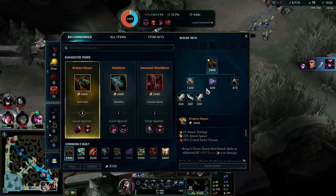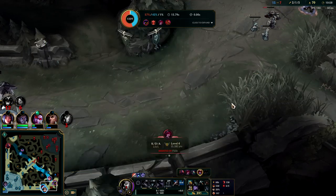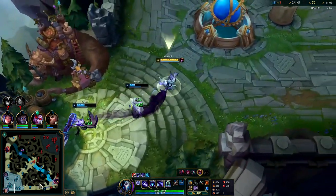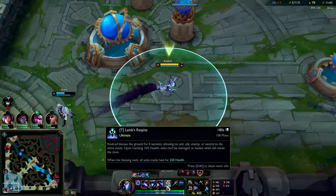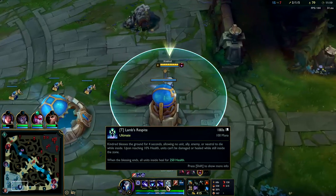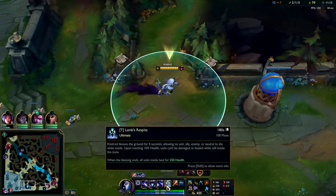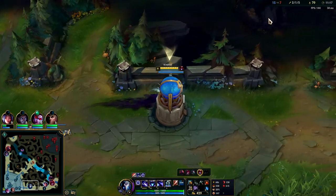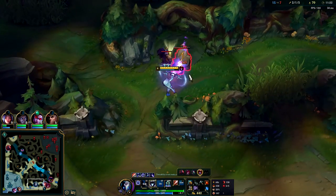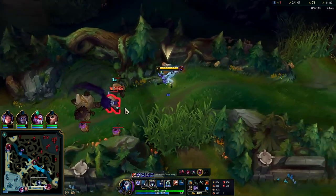Well played by him. We're sitting on a full Kraken Slayer. After Kraken, you're pretty much always gonna go Collector — it synergizes really well with Kindred's E, her Q AOE damage, and with her R. Because on your R, they can't get below 10 health. Once you get down to 10 health you can't be damaged or healed while still inside of Kindred's R. That's a big reason why Collector is strong — pretty much just one auto attack when they come out of your R should kill.